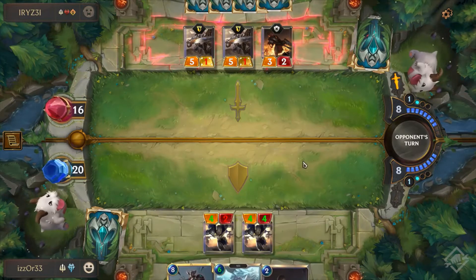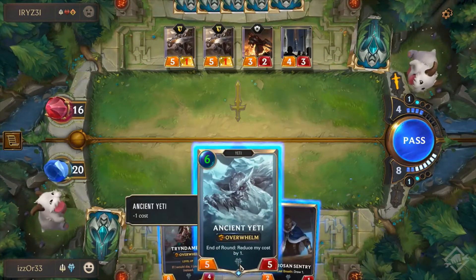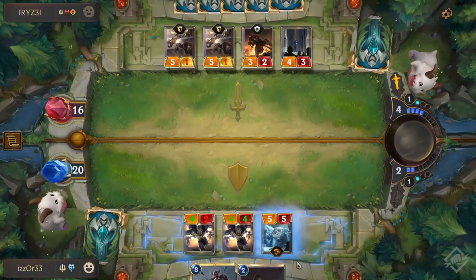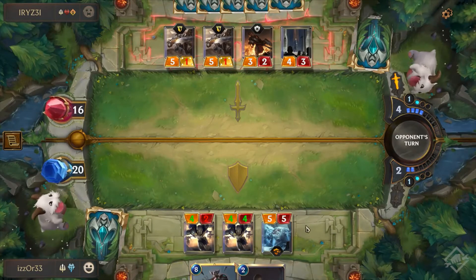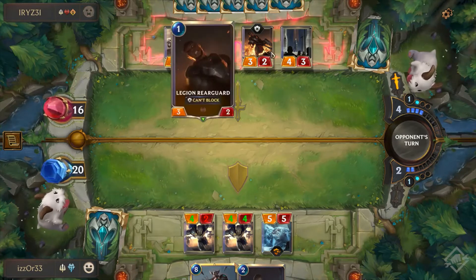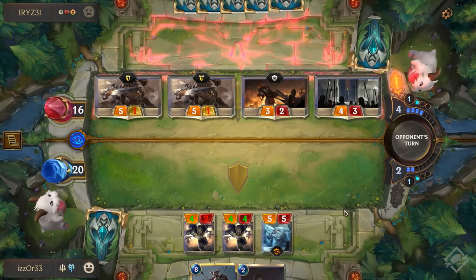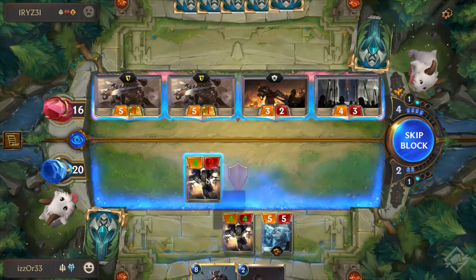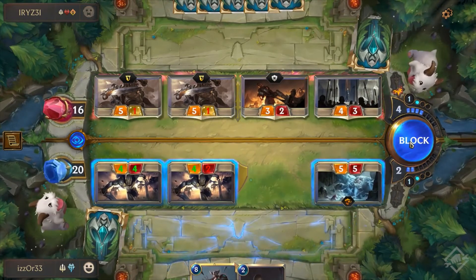Last breath — I might want to play that. I'm also going to bring out Tryndamere. Wait, I can do this to match his board presence. He's not going to match my board presence so I might as well match his. He's going to attack — I'm going to match this with this, then this, and this, and block.